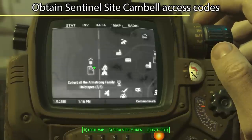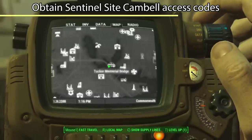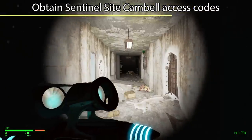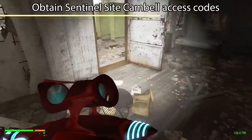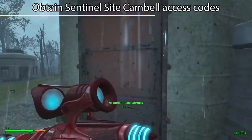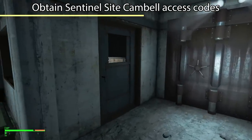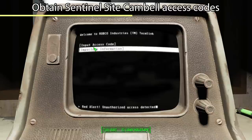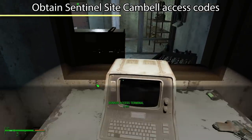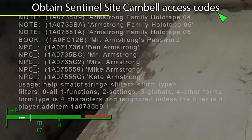One of my holotapes seems to have spawned all the way out in Nuka World, and I don't feel like going there to get it, so I'll use console commands to add it to my inventory. Armstrong Family Holotape 4 is what I'm missing — player.additem 1A084D33. Now I have all five of them.